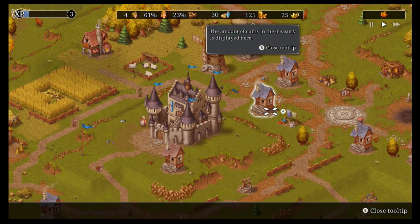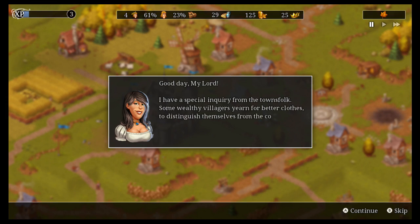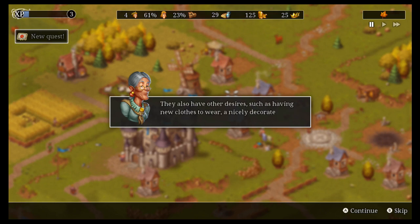A port of a four-year-old mobile title to Switch — everything about that statement makes me cringe. It's certainly not the type of game I expected to be playing 20 months into the life of a Nintendo console, but here we are. Setting my own bias aside, Townsman, a city strategy title from THQ Nordic subsidiary Handy Games,